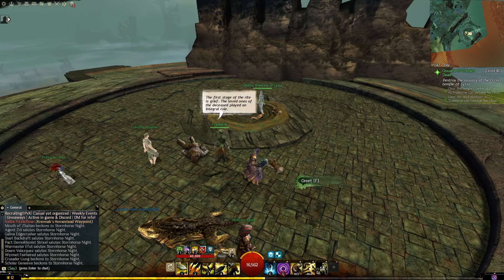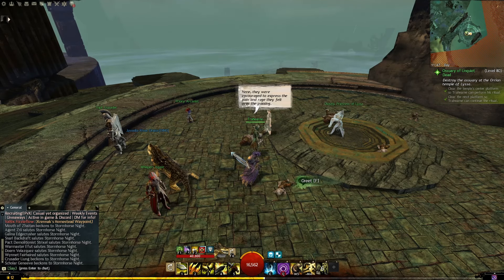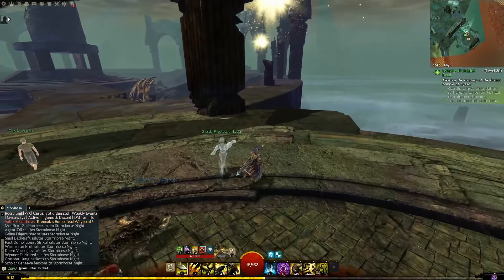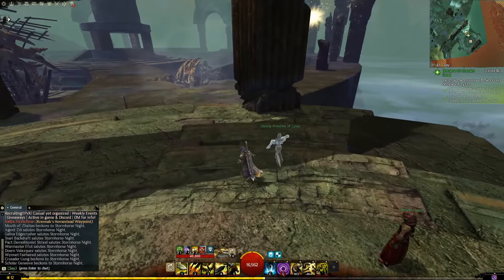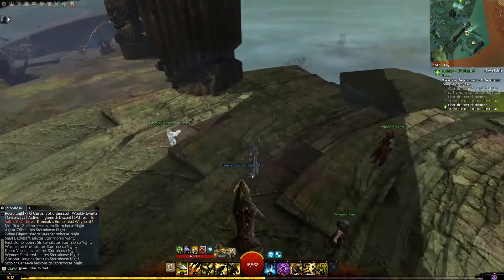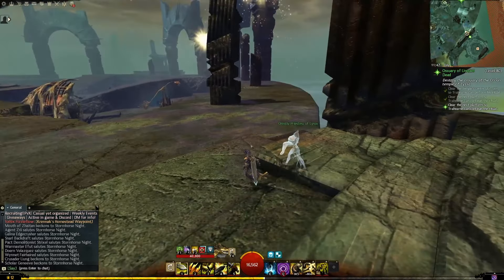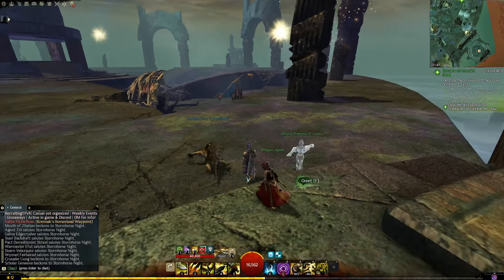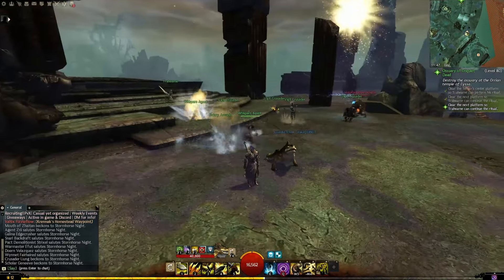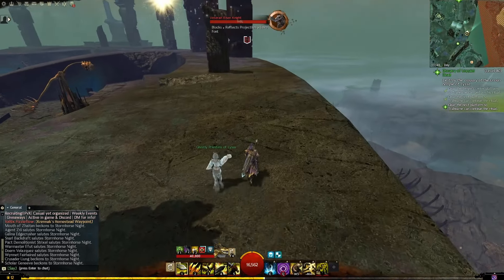The first stage of the rite is grief. The loved ones of the deceased played an integral role — here they were encouraged to express the pain and rage they felt over the passing. They had to release these potentially destructive emotions before the rites could proceed. The funeral rites aren't done — I must perform my ritual at each key location. Do I have to follow her?